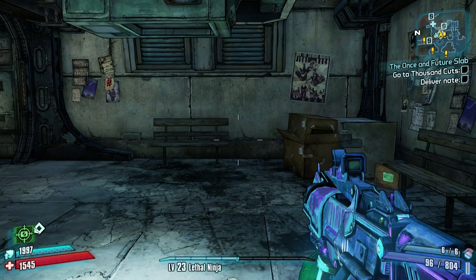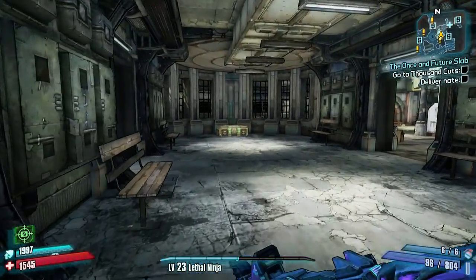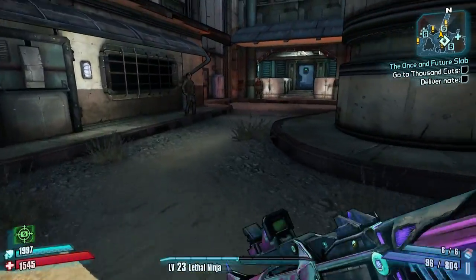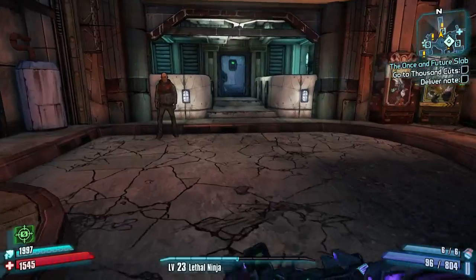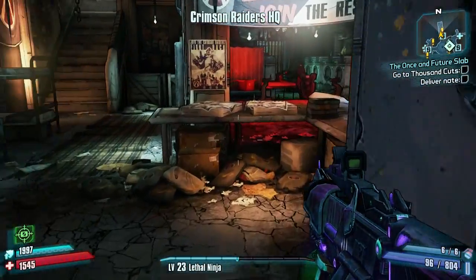Here we are in Sanctuary. The first thing we're going to do is go to the Crimson Raider safe house — that's going to be the first of two places that we farm for Iridium. You'll see cardboard boxes spread about the place. You can open them if you want because there is a chance they'll drop Iridium, but I tend to just ignore them because the chance is so low it doesn't really matter.